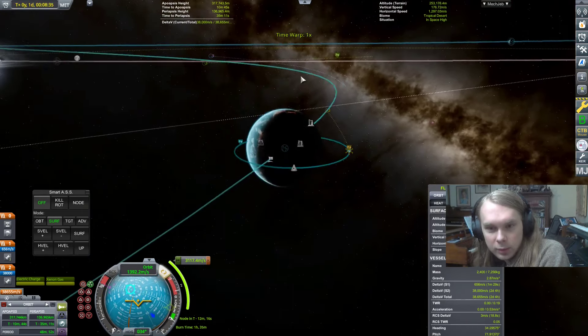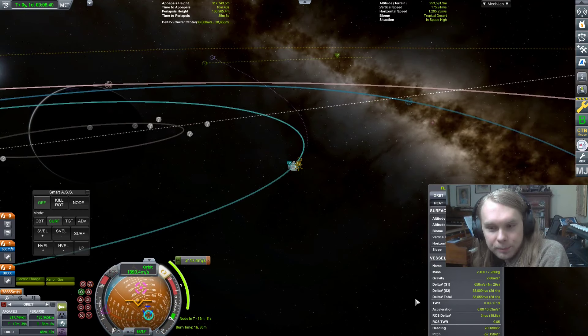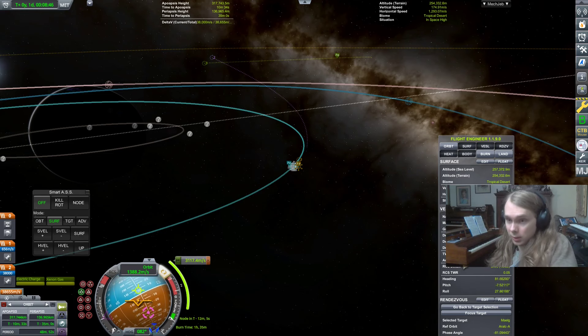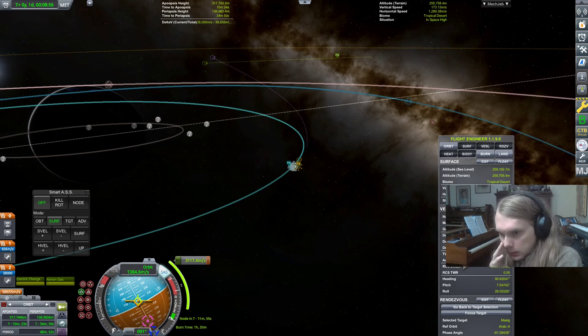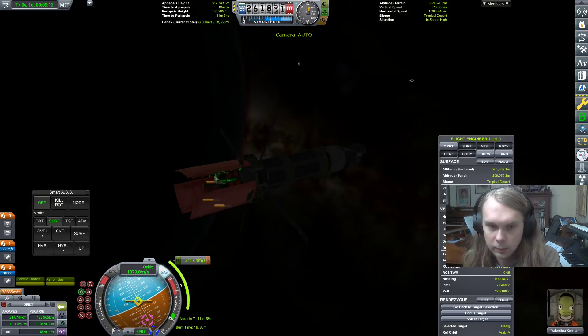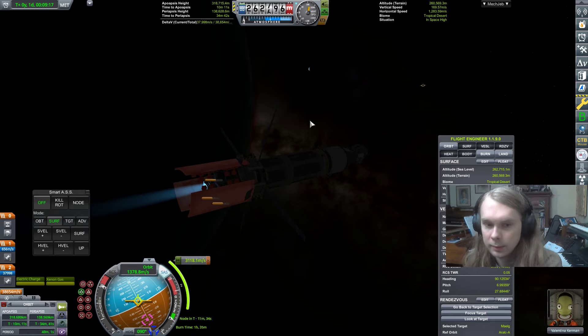I did completely forget that this takes 17 hours to burn. With the new 50x time warp, how long will I actually be burning for? Two days and four hours of burn time — with the reactor cycles being about six hours, that's 12 to 16 hours. Divided by 50, divided by 60 — that's going to be about 20 total minutes of burn time. That's not that bad.